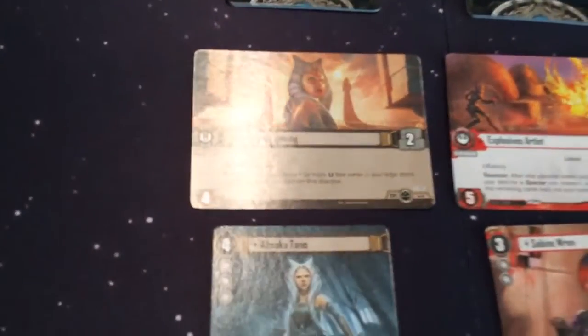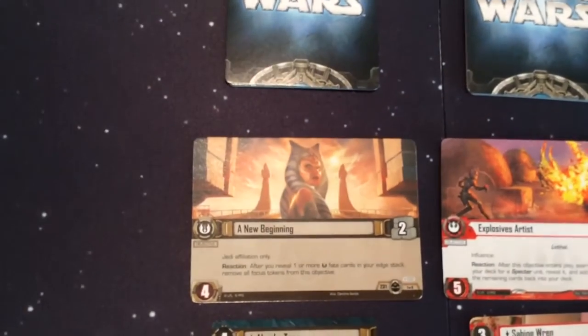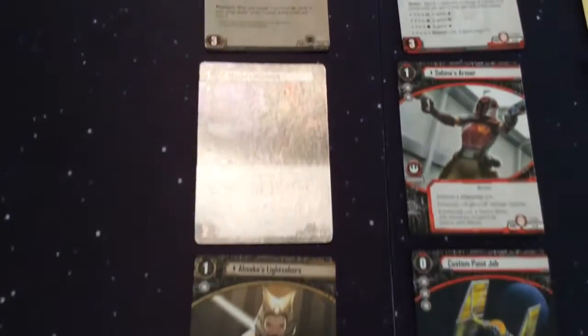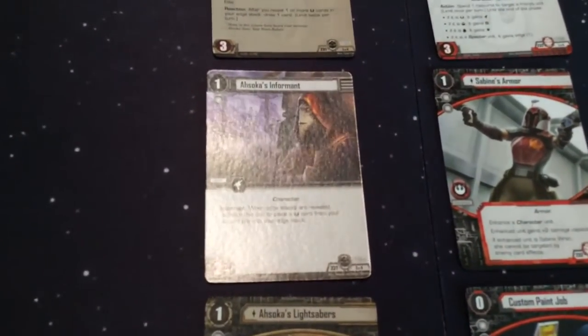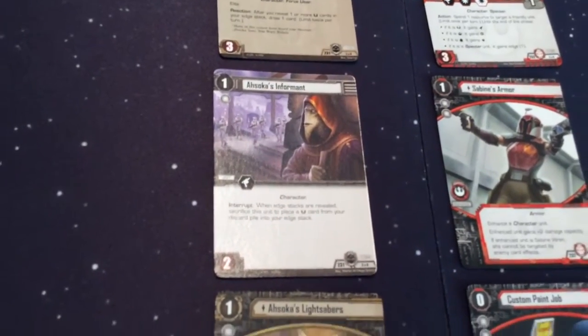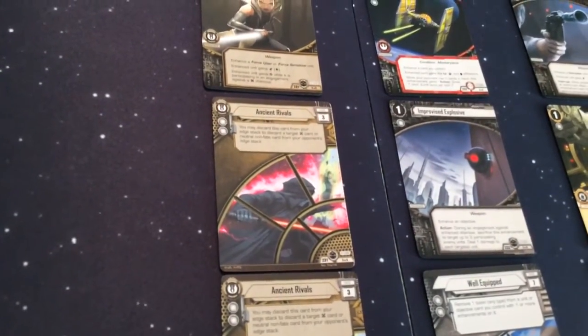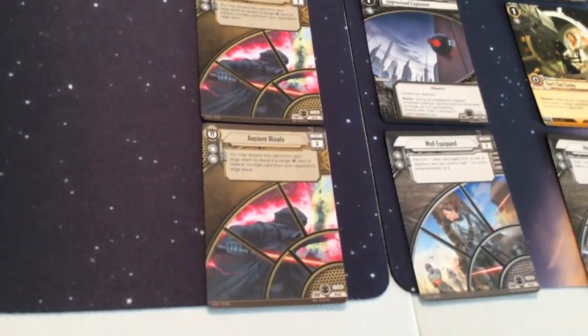We start with the Jedi with A New Beginning. Ahsoka there — Ahsoka Tano, soon to be in her own novel. We have Ahsoka's Informant, Ahsoka's Lightsabers, Ancient Rivals, and Ancient Rivals.